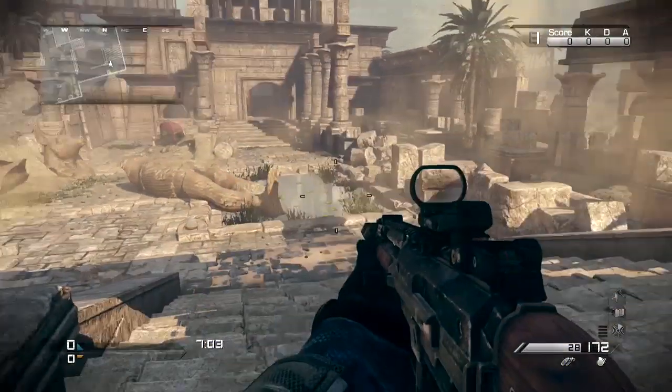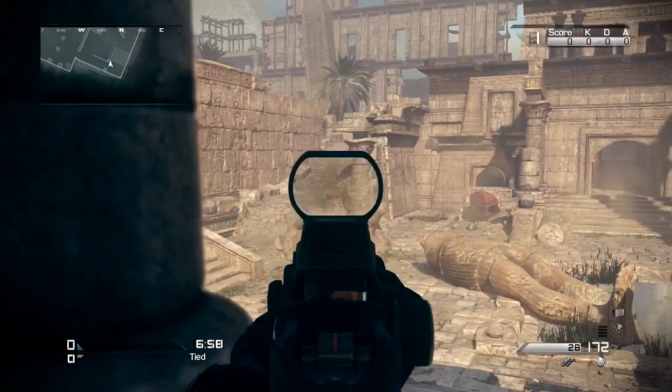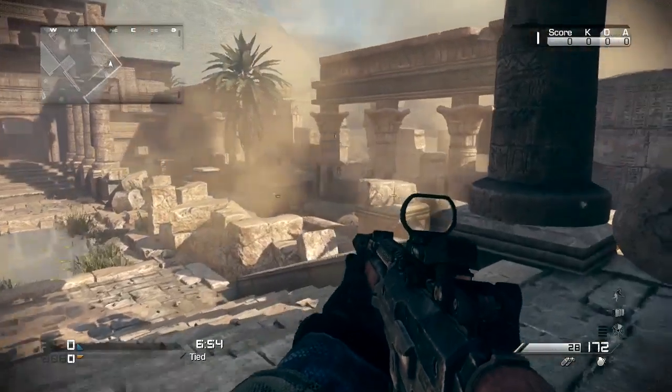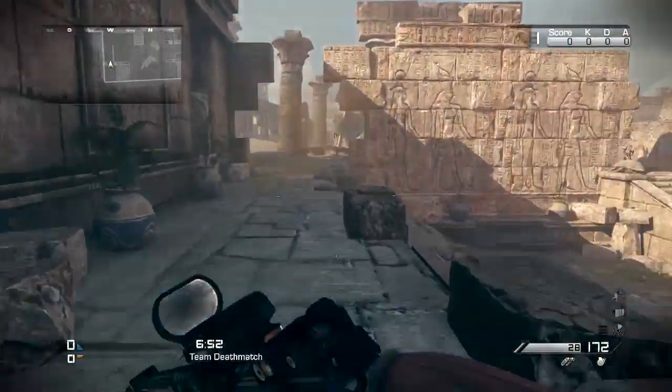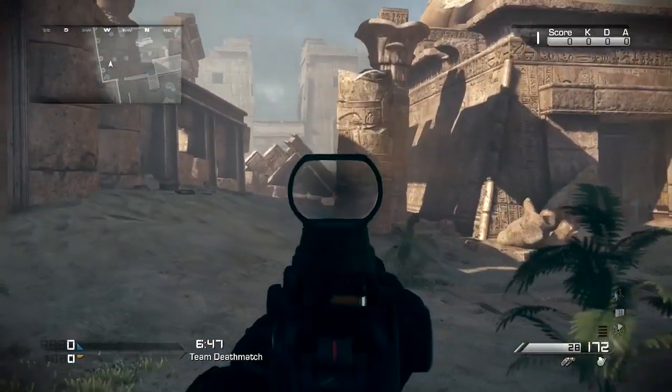The two routes at the back lead to the spawn point at the start of this video, while another leads to the lower level of the room I just came from. The last path is a steep hill made of rubble that leads up to a high vantage point. It's one of the best vantage points in this sector, but it's not entirely concealed — that's certainly good map design.